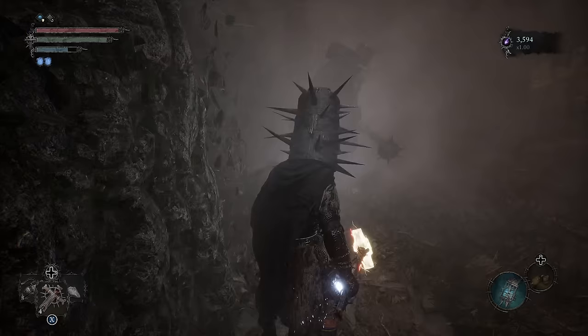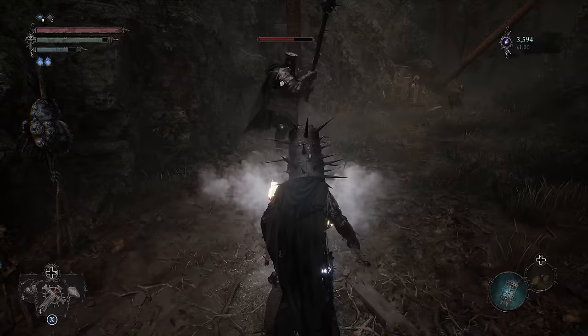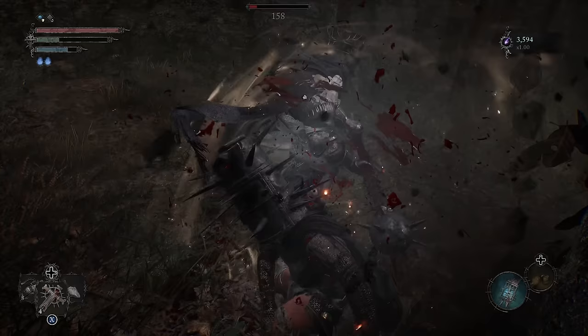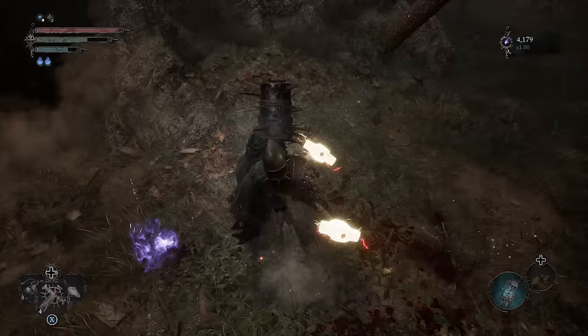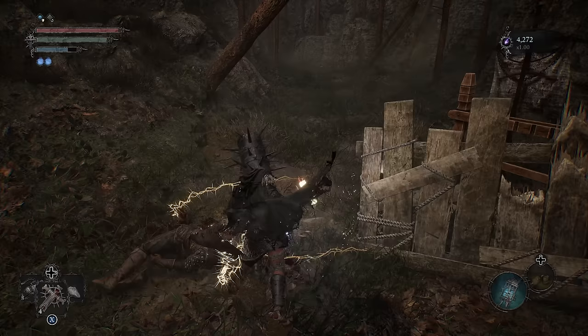Now right behind this, we have a big guy. And if we're lucky — I did not get the stagger on him. That worked out though. If you're having trouble with him, obviously we can use Soul Flay to pull his Solon out. Kill that guy.